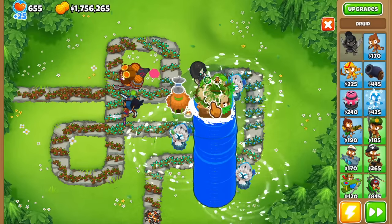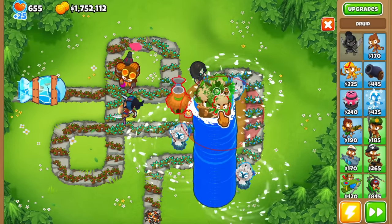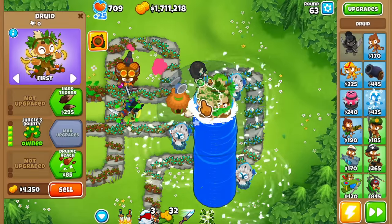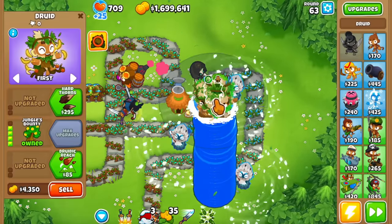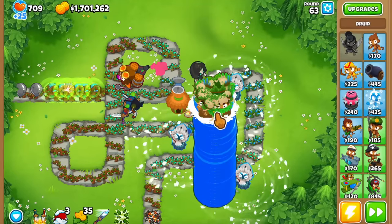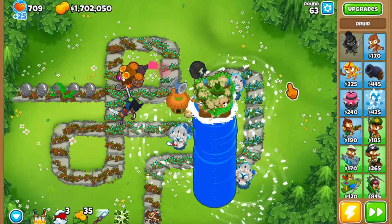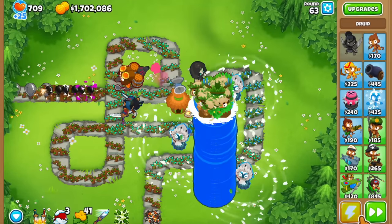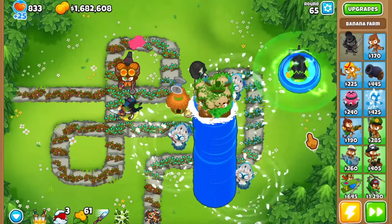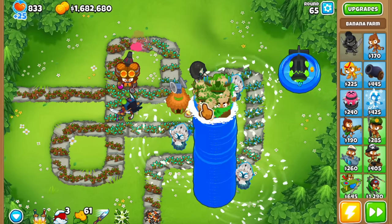I just placed like a million druids and a million farms and I don't even know what's happening. We have about 1.7 million dollars. I somehow even bought the Spirit of the Forest. I've been placing druids and farms for a while now and you can see we are struggling - the lag is starting to become a lot, though not unbearable yet. This is what happens when you have a bunch of towers clumped up in one place. I want to use one ability and see how much money we're making. We're at 1.7 million. I'm going to give them an Energizer sub to reduce their cooldowns a little bit.